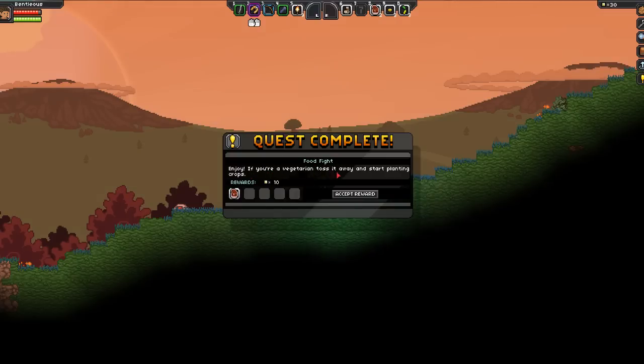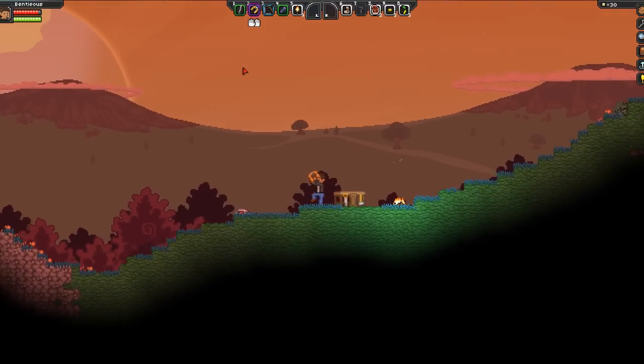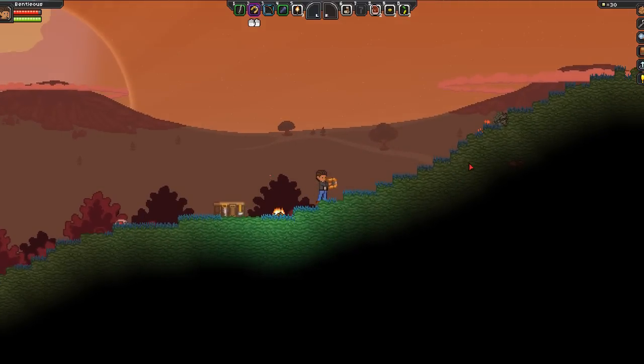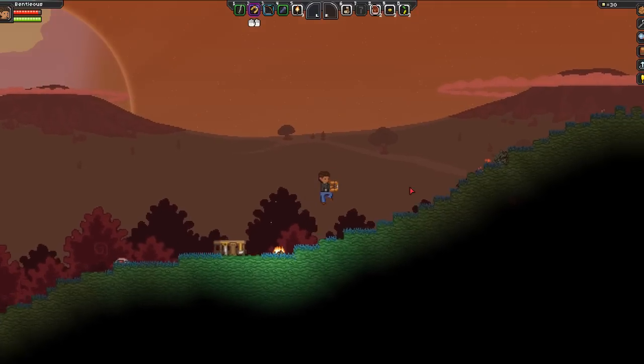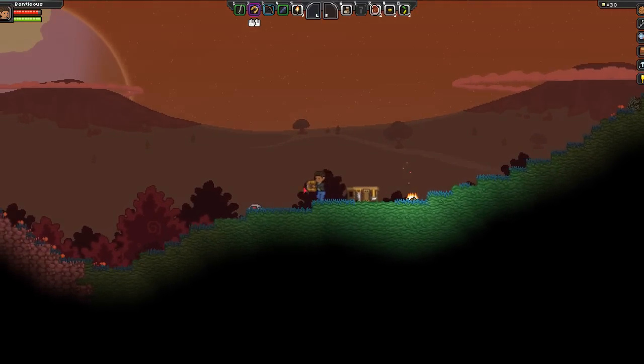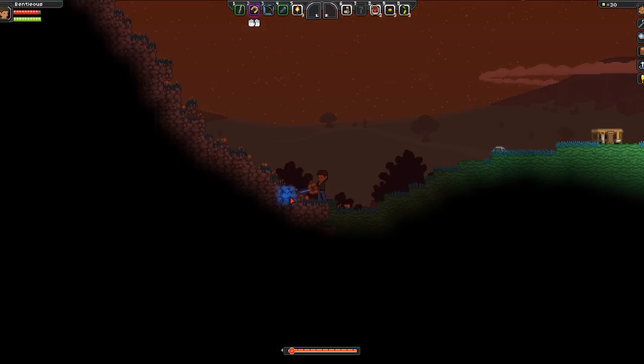New quest: Out of the Frying Pan. It's time to craft a furnace — you'll need to obtain some cobblestone, a campfire, and some coal. Access a crafting table, untick 'materials available', and mouse over the recipe to see ingredients. Accept. It's getting a little dark — yep, stars are coming out. Cool, we're going to need some cobblestone. I imagine we're going to get that with our matter manipulator, so let's get started collecting some of this stuff.